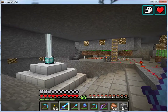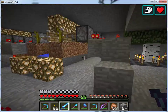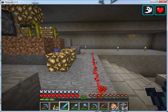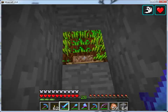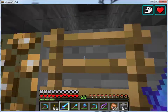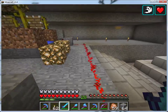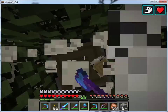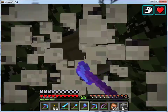Now we're in the maintenance area of my base. There's the beacon. This right here is an automatic pumpkin farm, and an automatic sugar cane farm. And here is a farmer, so this forms an automatic wheat farm. The trees are not automatic — I do have to go manually harvest them.